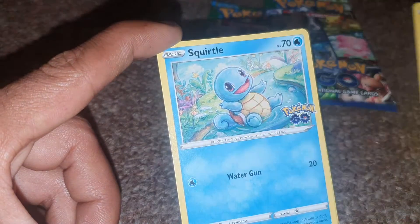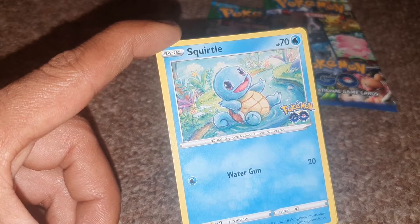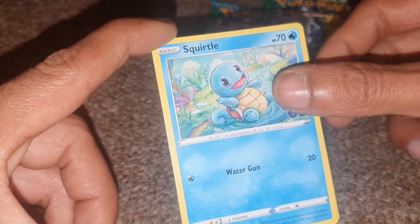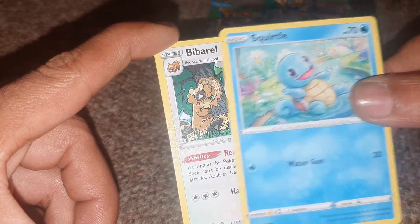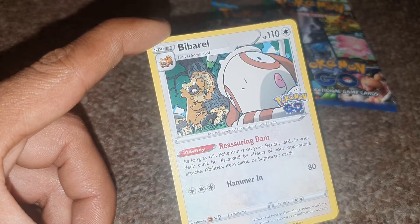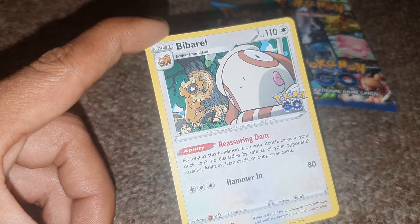Next up we have a Water-type Squirtle, another Generation 1 card with Dex entry 7, and 70 HP, being a Water-type of course, with a move of Water Gun. Followed up by Snorlax, having an ability of Reassuring Dam — as long as this Pokémon is on your bench, cards in your deck can't be discarded by effects of your opponent's attacks, abilities, item cards, or supporter cards.